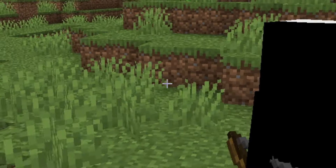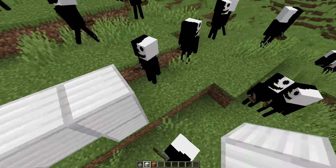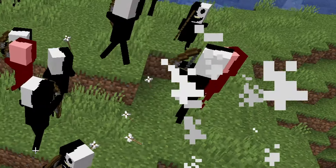Next I made Jack from a Skeleton. At first he looked cursed, but I fixed him up a little bit, and this is how he turned out. He still looks cursed, but he's cursed in 32x now. Looks aside, at least he can fight. Nope, they're just fighting each other.